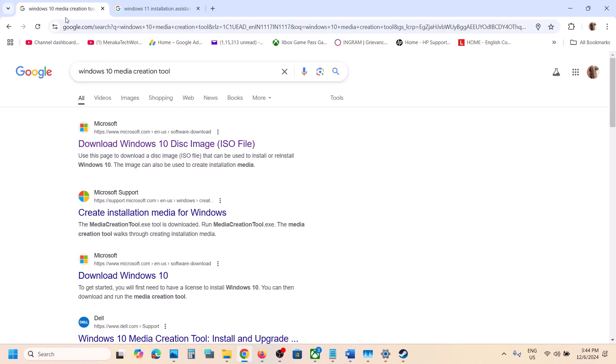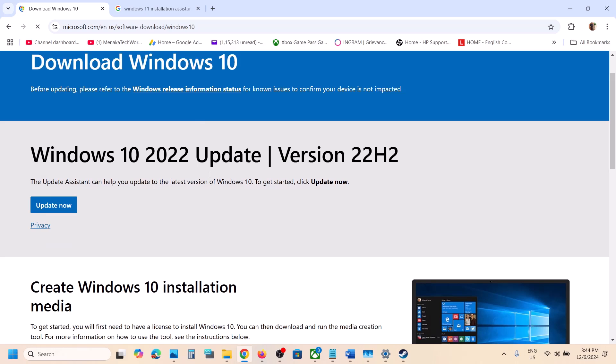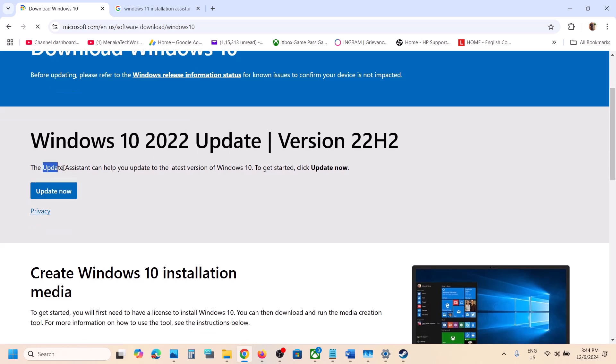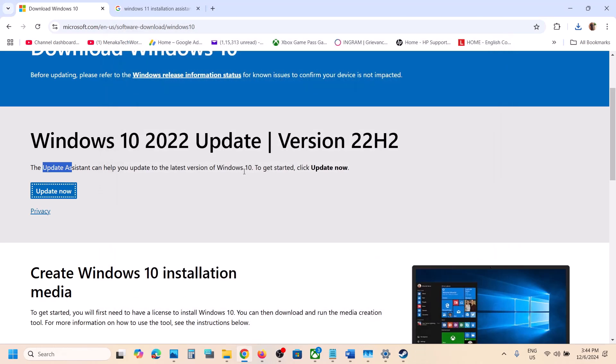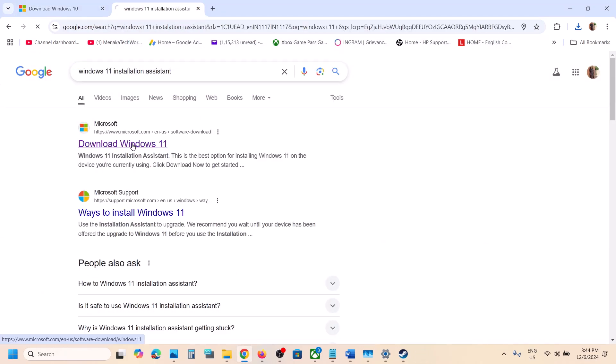If you have Windows 10 and face problems updating, type 'Windows 10 Media Creation Tool' in Google search, go to the Microsoft website, and click on Windows Update Assistant. Click on Update Now, run the exe file, and click Yes to allow. If there is any pending update you will see an Install or Update button. Once it's up to date, restart your computer and check.